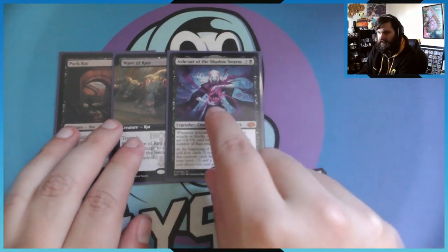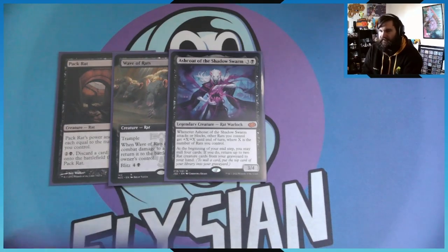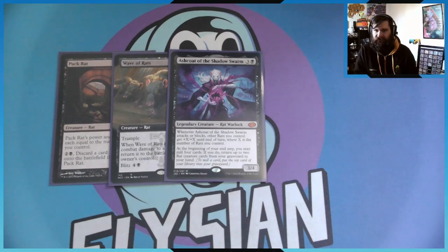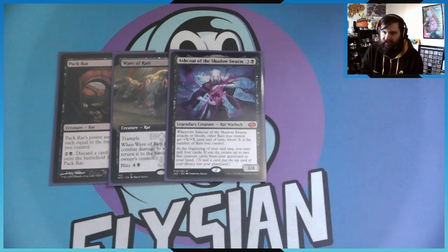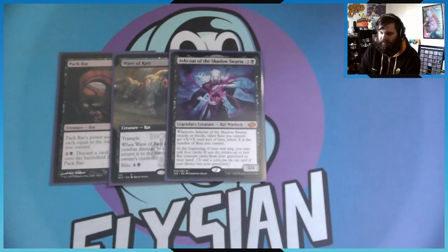Then we have Ash Coat of the Shadow Swarm, a card that only got printed in Jumpstart 2022. Whenever Ash Coat attacks or blocks, other rats you control get +X/+X until end of turn, where X is the number of rats you control. So if I've got 27 of these on board, every one of my rats is gaining +27/+27. It's also really nice that during your end phase you may mill four cards, then return up to two rats from your graveyard to your hand — allowing you to dig for more rats and recover creatures that have died.